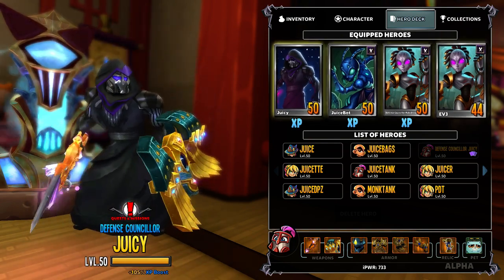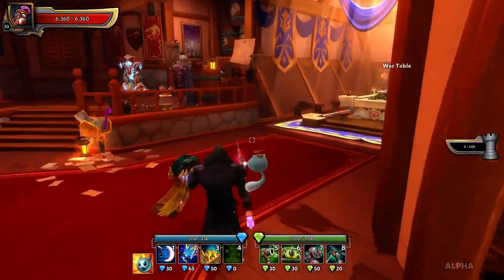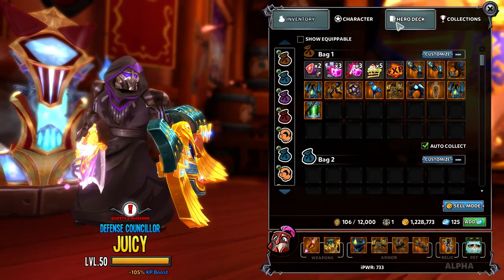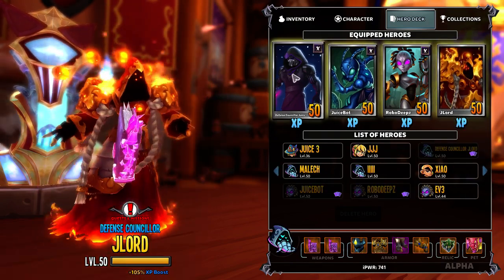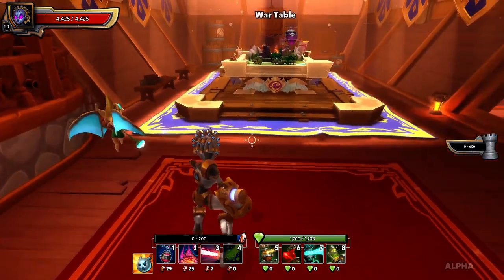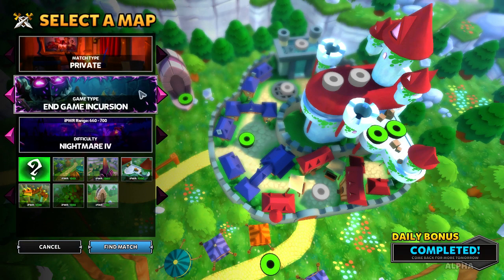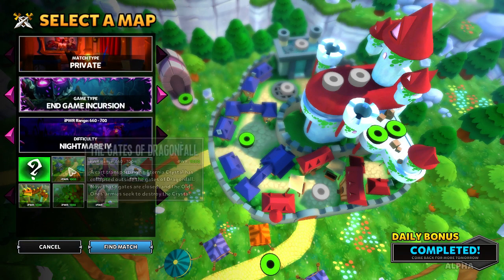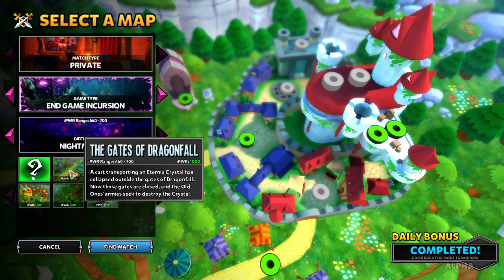We're going to do a little Nightmare Fortnight. I think I'm gonna bring my Abyss Lord. Let's start off with a little warm-up — we'll go with the Gates of Dragonfall endgame incursion Nightmare 4, spotlighting the EV2 a little bit. Kick-ass.